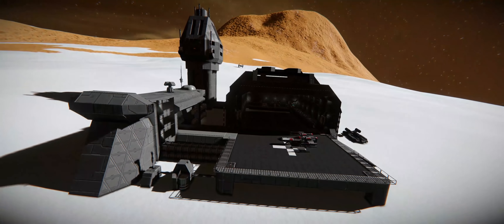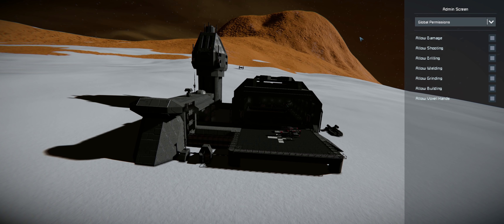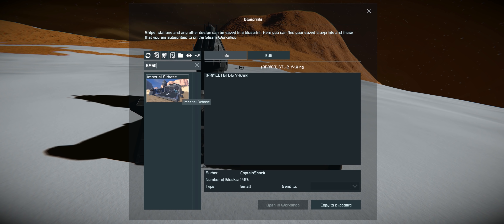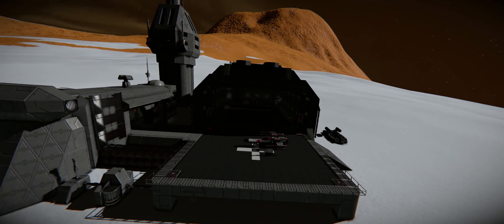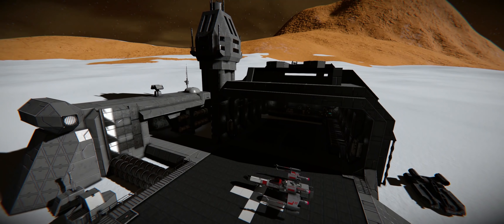The next thing is the station. I've used this station in a number of videos but I haven't really talked about it - it's been on my blueprints list for a while. It's the Imperial base made by Black Armor. I'll put a link if you want to get this blueprint. It is a completely vanilla build that we've used as a ground-based hangar for lots of stuff when we need just like a quick base and we don't have time to build one ourselves.